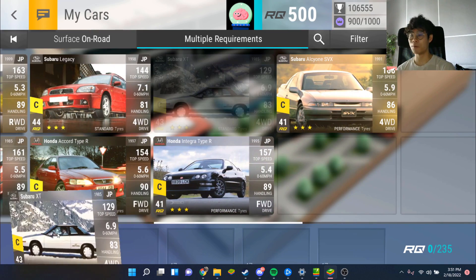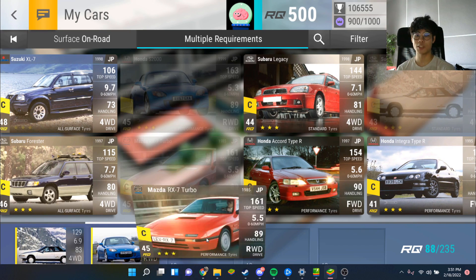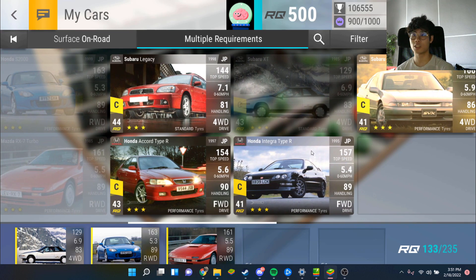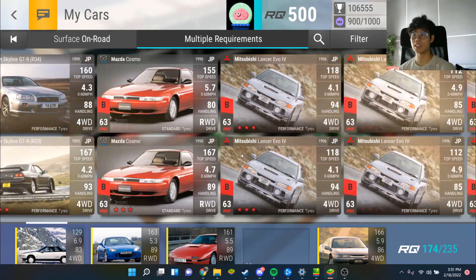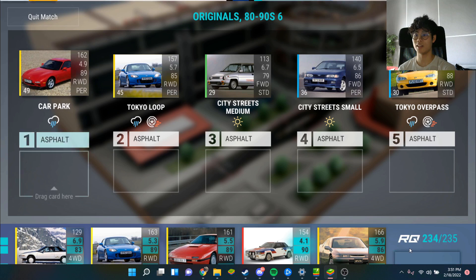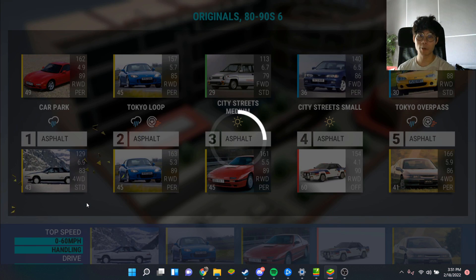Subaru XT for the first one, Honda S2000 for the second one, RX7 Turbo coming in for the third race, Nissan Sylvia 240RS, and the Subaru AL-Signy. This is a bit of a Leo round. Where is this Nissan Sylvia 240RS? Oh, is it off-road? No, it's just city street small. Well, a win's a win, so we take those.